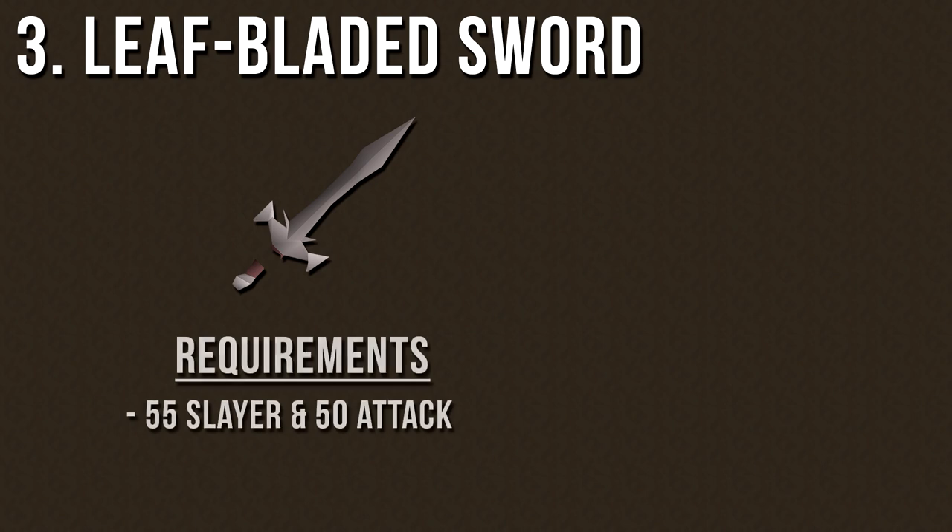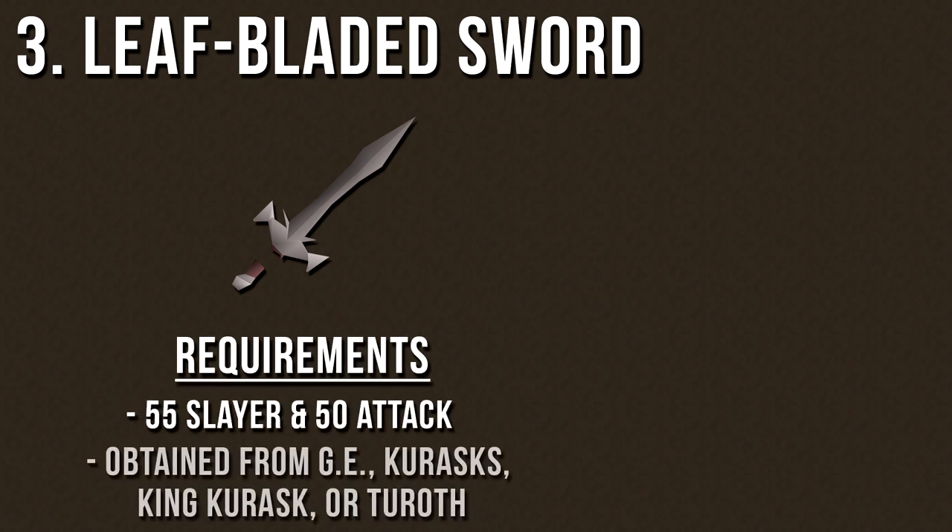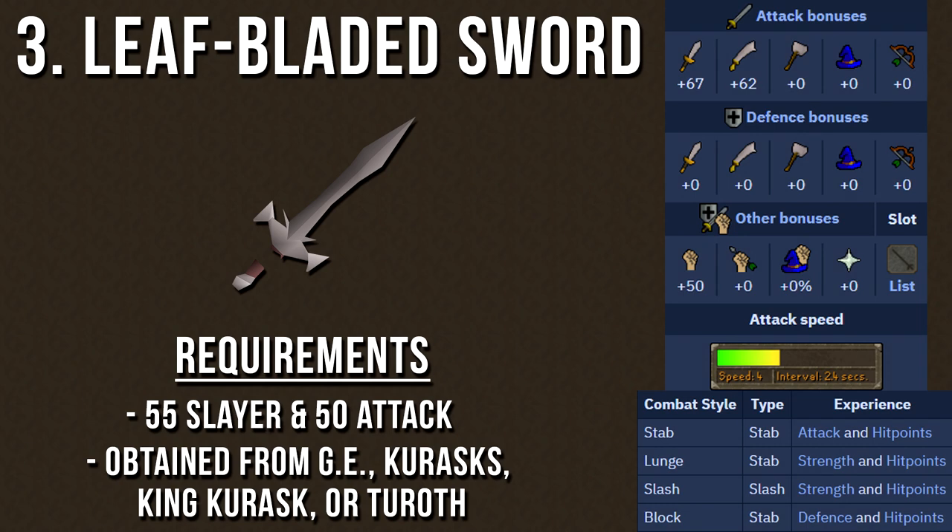The third weapon is the Leaf-Bladed Sword, requiring level 50 Attack and 55 Slayer to wield. It can be bought from the Grand Exchange or received as a drop from Kurasks, the Superior King Kurask, or a Turoth. This weapon also provides a 17.5% damage boost against Kurasks, but its attack stats and strength bonuses are noticeably lower than the Battle Axe. However, its strength is a good stab attack bonus — since Kurasks are weak to stab attacks, this makes the weapon hit more accurately. Also, the attack speed is 4, meaning it hits 20% faster than the Battle Axe.